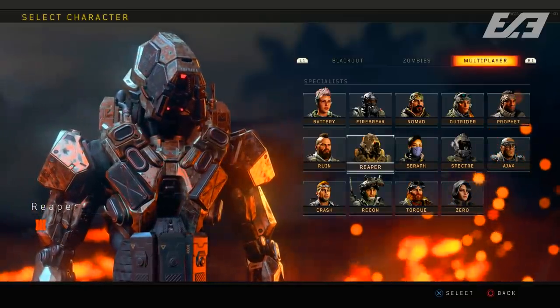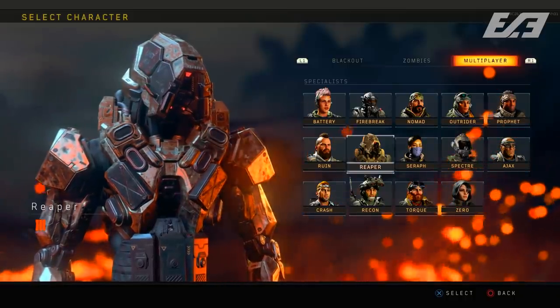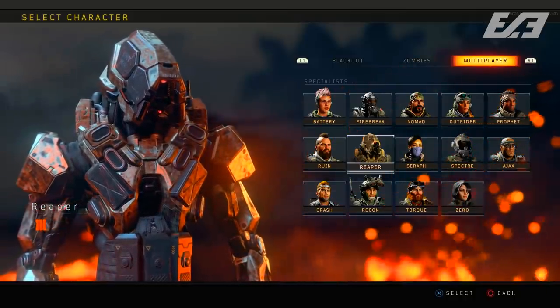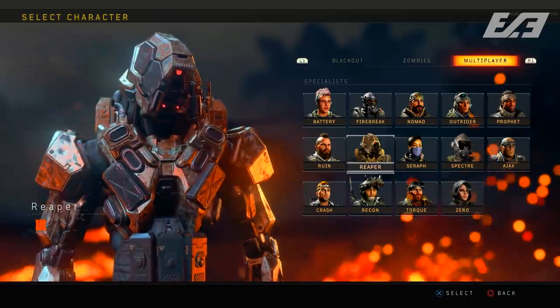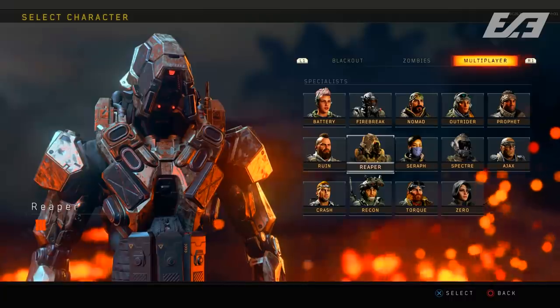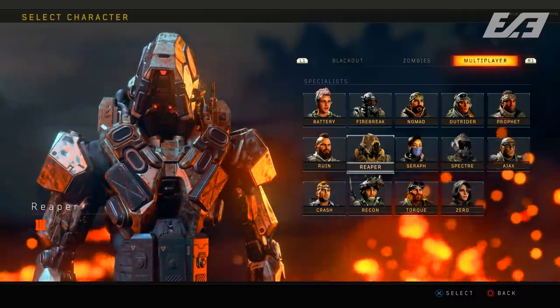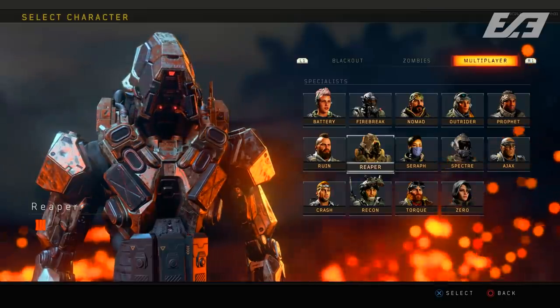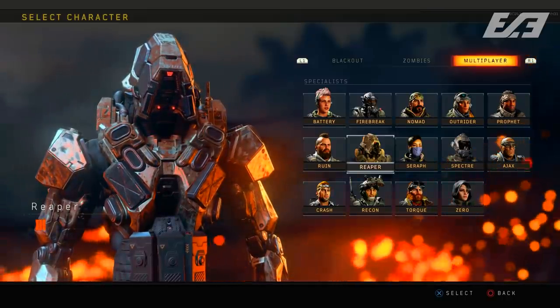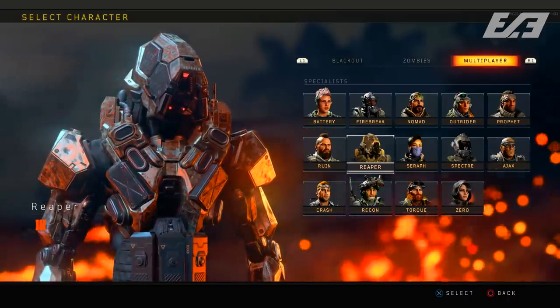If my money was on one specialist, I'd say it's Reaper. As for his Blackout counterpart, I think it'll probably just be a different character model — similar to how we saw different specialists from Black Ops 3 appearing in Black Ops 4 as younger counterparts, since Black Ops 4 is technically a prequel. Similar to the Voyage and Nine versions of the Chaos story characters — an altered version added to MP.